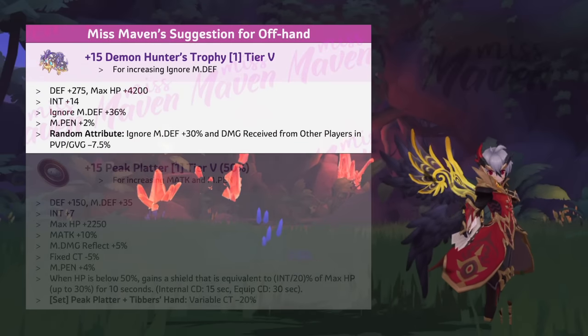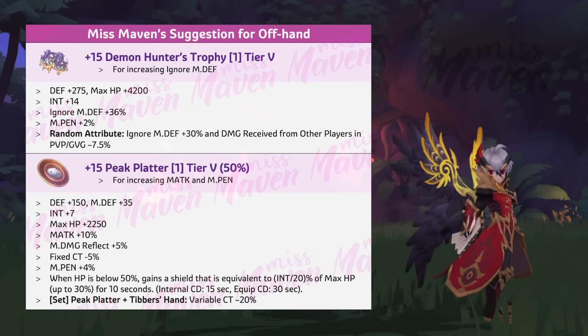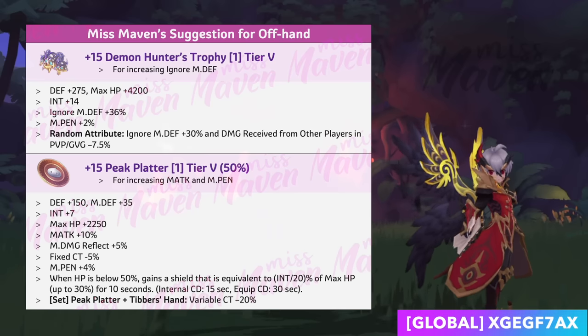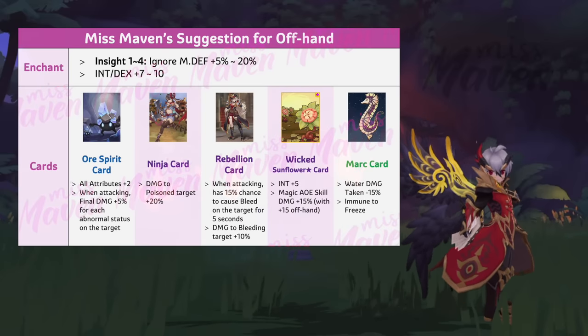For offhand, get a Demon Hunter Trophy with 32% ignore MDEF as main equipment and a Peak Platter as phantom equipment. Your offhand should be enchanted with Insight 4 and inlaid with an Ore Spirit card.